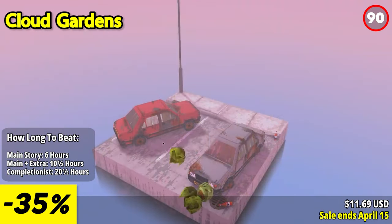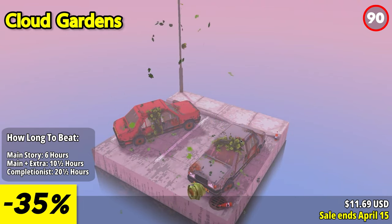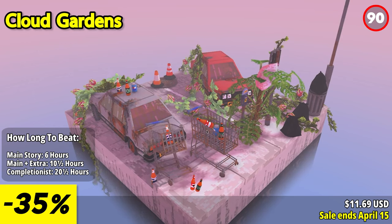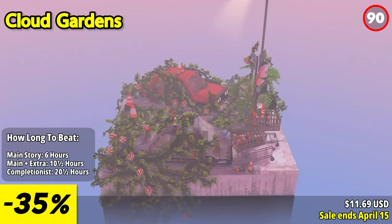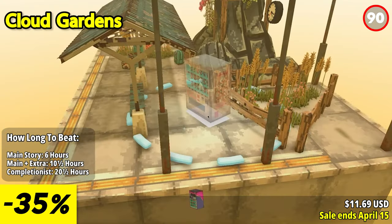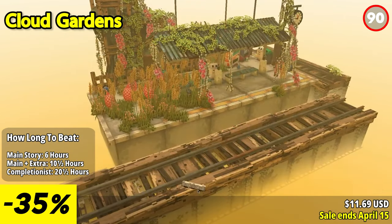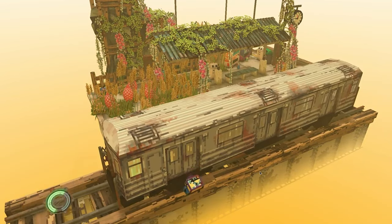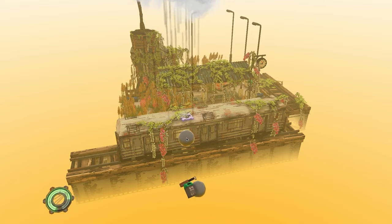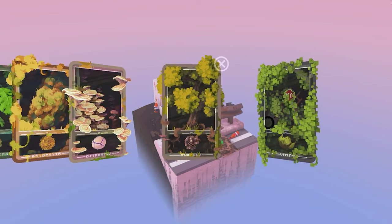Enter a world of urban decay transformed by the healing touch of nature in Cloud Gardens. Harness the power of plants to overgrow and rejuvenate wasteland dioramas. Plant seeds, repurpose countless discarded objects, and craft unique structures that serve as platforms for nature to reclaim its territory. The relaxing ambience of Cloud Gardens fosters creativity, offering an extensive selection of objects and plant life. Cloud Gardens blends elements of garden simulator, dystopian landscape builder, and puzzle game, aiming to provide a satisfying experience without frustrating challenges, allowing you to revel in the joy of transformation and creation.